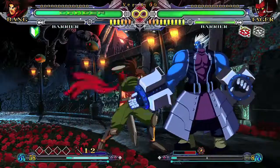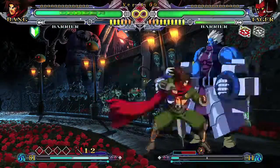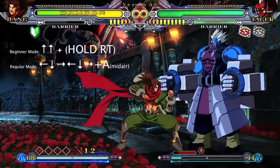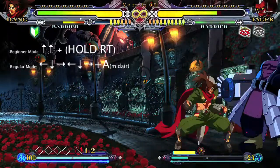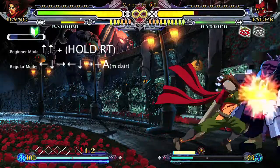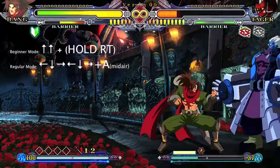First step is to build up your heat bar to 100%. Just use the instant block strategy, or you can throw out attacks, attack your opponent, or get attacked — it doesn't really matter as long as it gets to 100%. Second step is to get your opponent down to 35% or less health, so just punch them until their health bar turns orange, or until they are at a sliver of health.